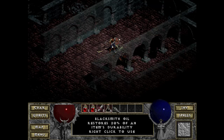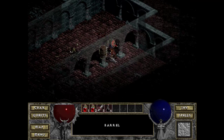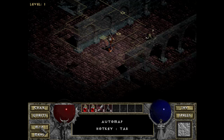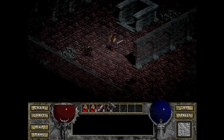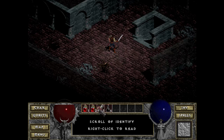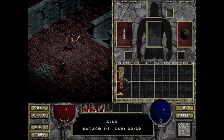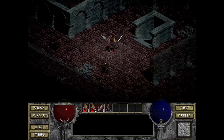The blacksmith oil was a Hellfire thing. I got the wild hair to actually play this game again. You can do your map overlay — I usually have that on all the time. I've got two healing potions, an identify scroll, blacksmith oil, my club, about 141 gold, a short sword, and a buckler.